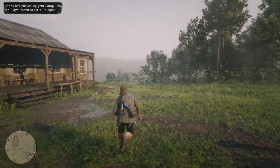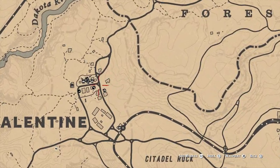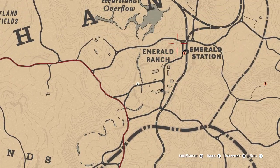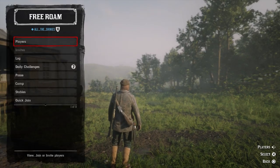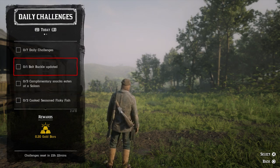We are back and it worked. You can see the mission is now available, although I appear to be nowhere near it. We're not too far, and actually we can make a stop in Valentine and get some ammunition. There's no fast travel near here — I could fast travel from Emerald Station, but we'll just ride. What are the daily challenges? Maybe I can do one on the way. Belt buckle updated! I finally have a reason to update my belt buckle — I just have to go to a wardrobe, so while I'm at the store I'll go there.